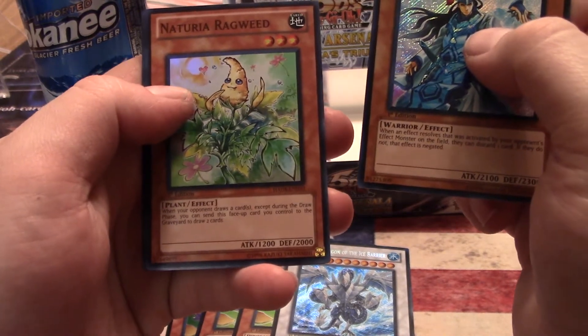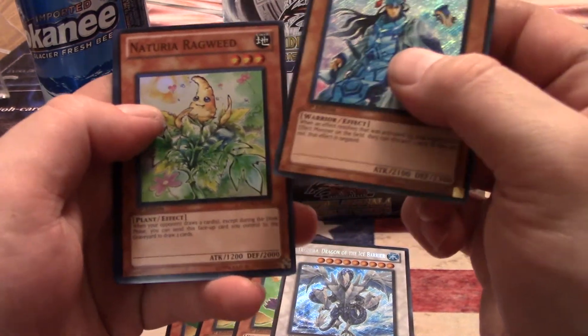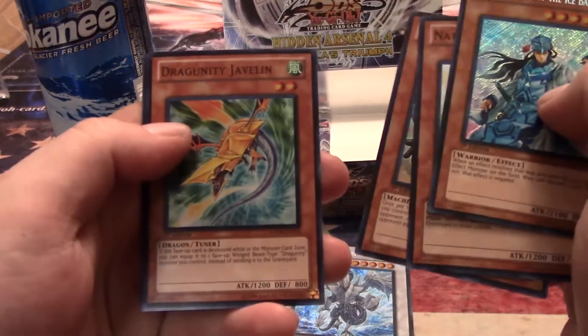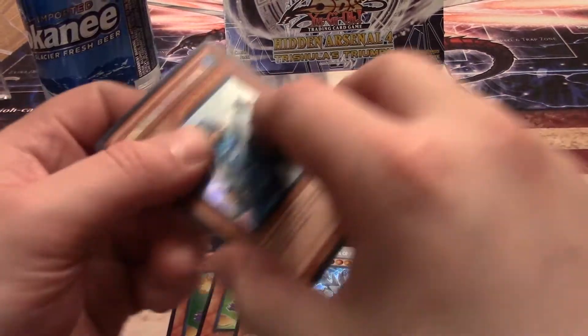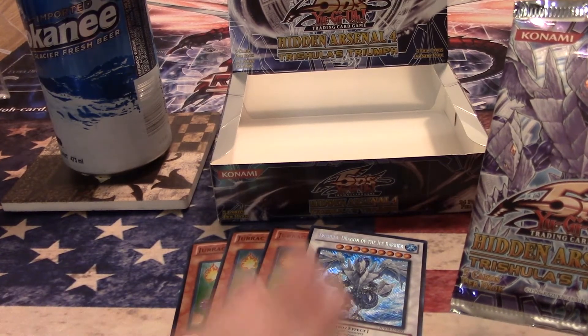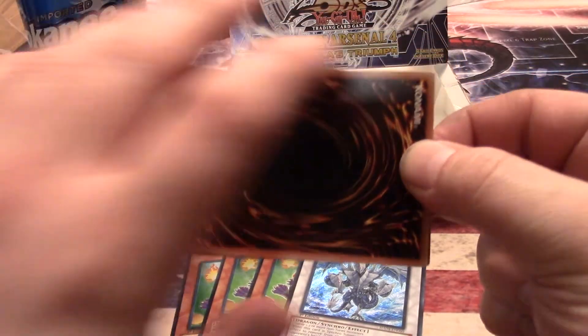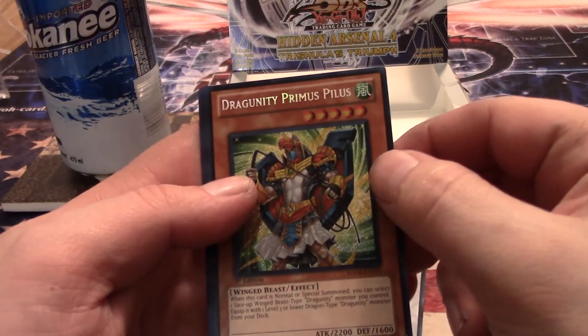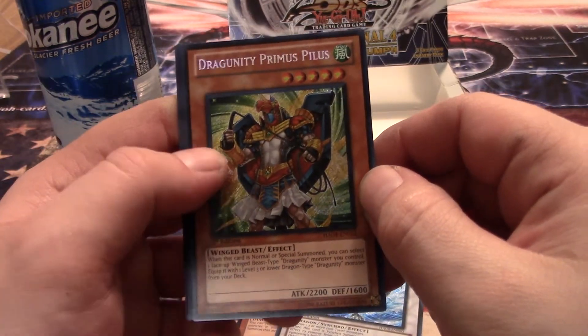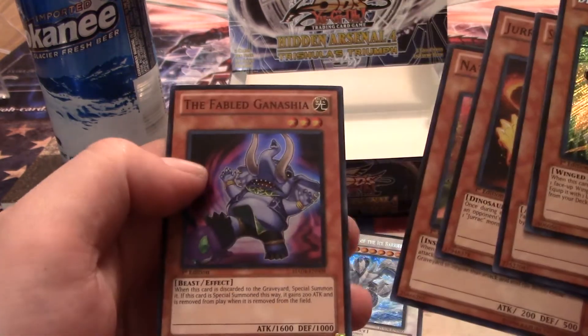Naturia Ragweed — when an opponent draws a card except during the draw phase, you can send this face-up card you control to the graveyard to draw two cards. That's pretty cool — not really, but it's neat. Also Warlock and Javelin of the Ice Barrier. Last pack from an amazing box — I already got everything I needed: three Jurak Alios and a Trishula Dragon of the Ice Barrier. Can I ask for more? Hell yeah. Let's get another Trish, or at least another Ailo. It is a Dragoonity Primus Pilus — pretty cool looking, actually, like an Egyptian. One more Ailo? Jurak Dino, Naturia Stinkbug, and Fabled Ganesha.